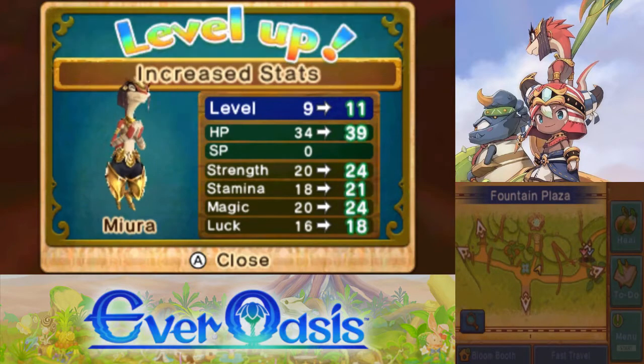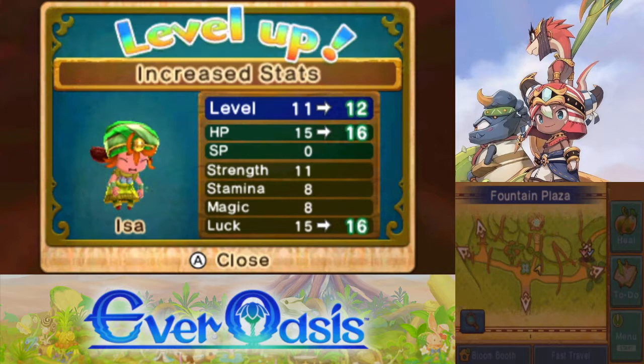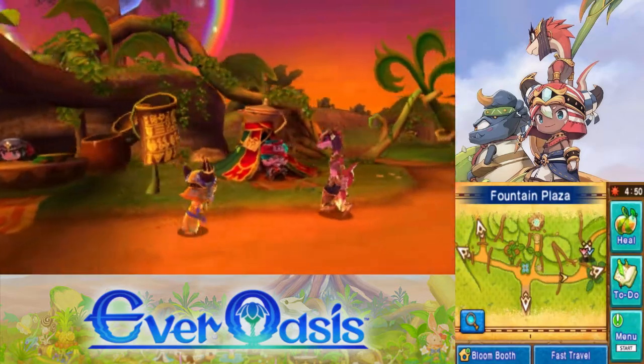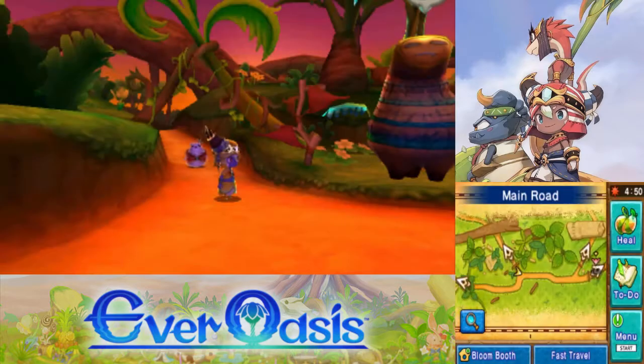I did not realize how far behind Miro was in terms of levels. She's level 11 now — oh my God, that's the worst level up I've ever seen. You got nothing but one HP and one luck. Actually, that's not close to the worst level I've ever seen — empty level ups do exist in Fire Emblem. Not sure if they exist in this game; I don't think they do. I hope they don't. I've never seen an empty level up in this game.